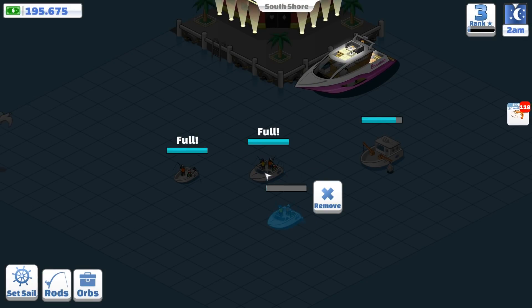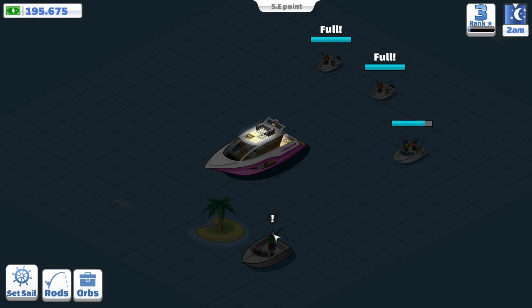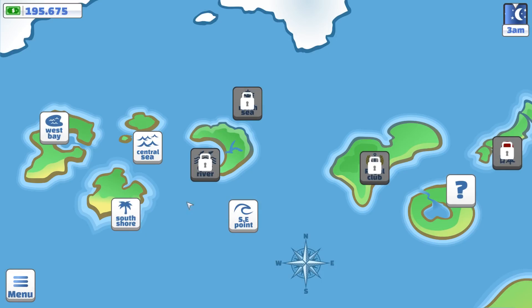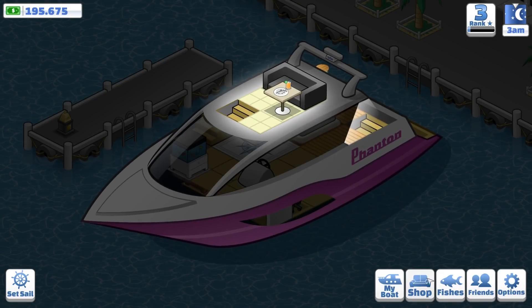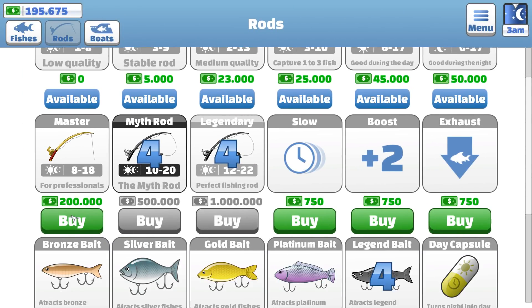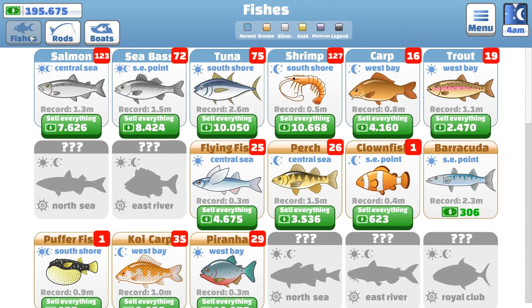Whether I'm going to defeat it or not, I don't know. It's going to be quite fun to see. But I do know I need that new rod. I think it's 200,000, so if I set sail back to the fishers and go to rods — yes, it's 200,000, which I'm only 5,000 off. I've got a lot of fish that I need to sell. I've been grinding since last episode, so I'm going to get the most cash money moolah from the tuna and the shrimp here.